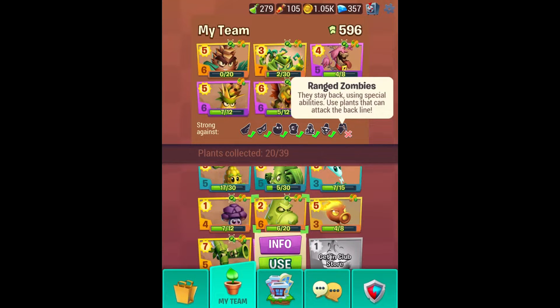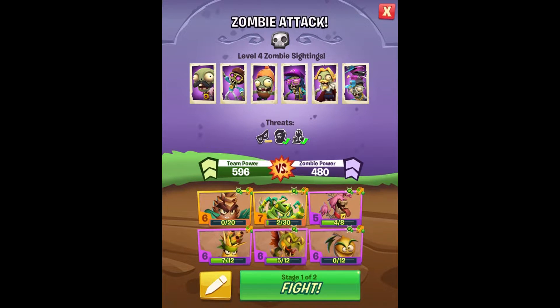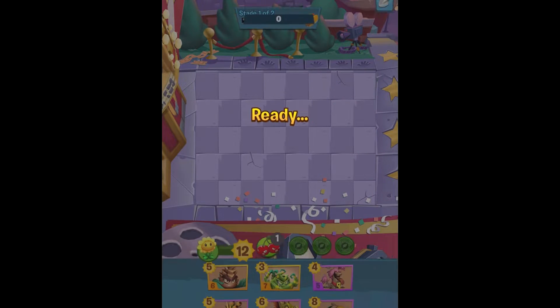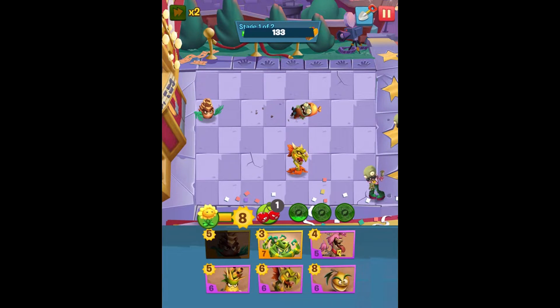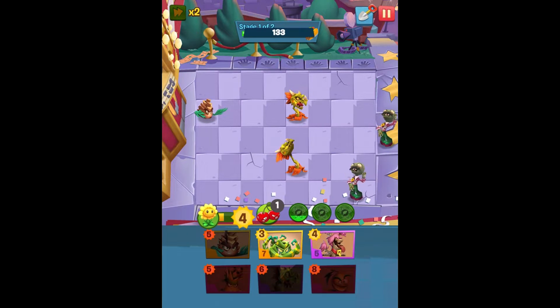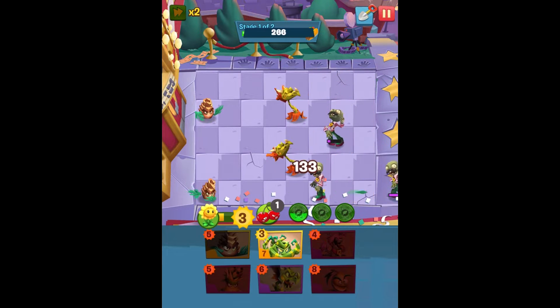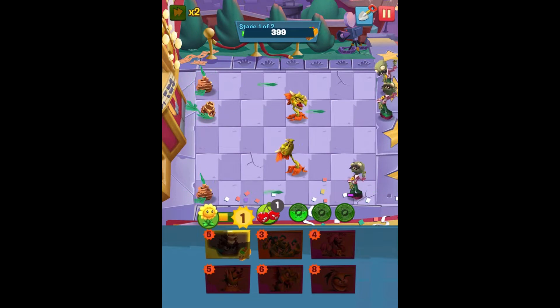Maybe I should just focus on some high power and see what goes on — if I did something like this. Rain zombies — they stay back using special abilities. Usually that's the one to be least worried about. So we'll try this out and see if focusing solely on power is a good idea. I just want to level up my snapdragon more — at the end of the day that's just what I want to do.